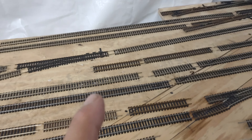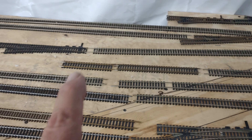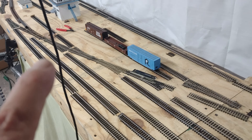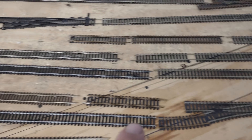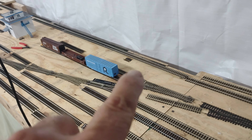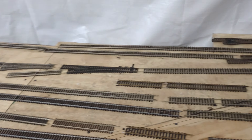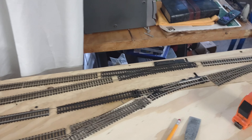My engine yard will be here. What I'm wanting to use is the Walther's car repair shop — it'll set in here somewhere, I don't know exactly where, but it'll fit perfect in there. I got a couple storage tracks — this track here is stub-ended, and then I got another little track there and two more little tracks I can use for storage.